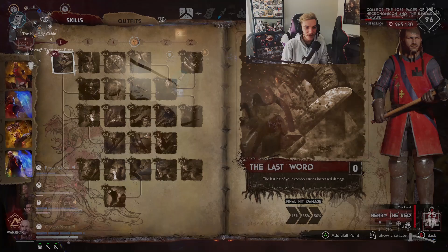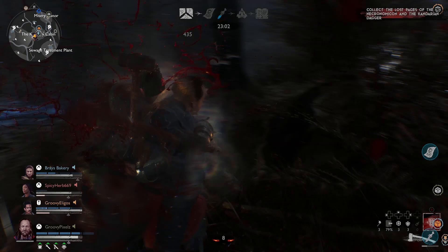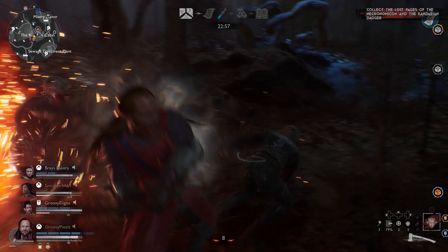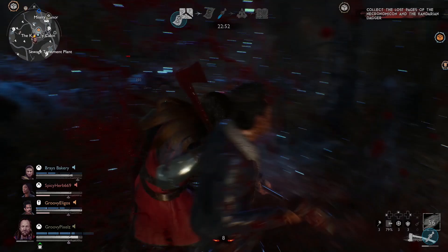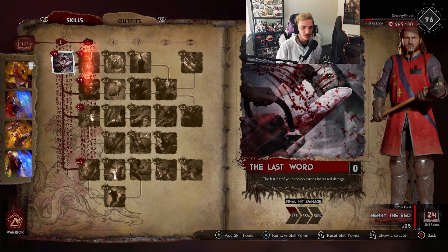Hey guys, Pixels here. In today's video we're doing a Henry the Red build on Evil Dead. This is my best build for him. The dude is an absolute tank - he might not do high damage, but most games I've had this build I've actually finished first with damage. It's about keeping yourself in the fight, sustaining longer, soaking up loads of damage, and on top of that it reflects damage back to enemies by 30%.